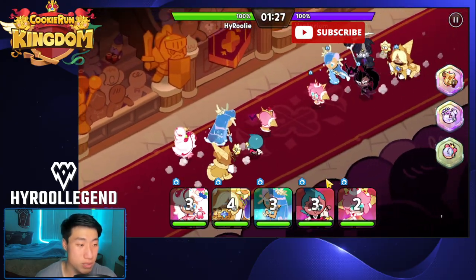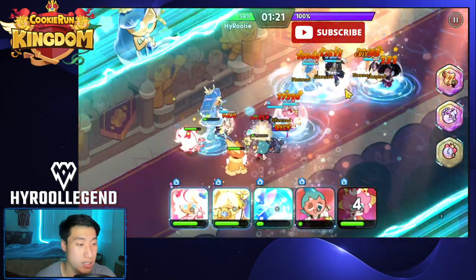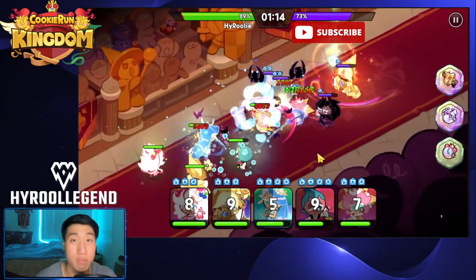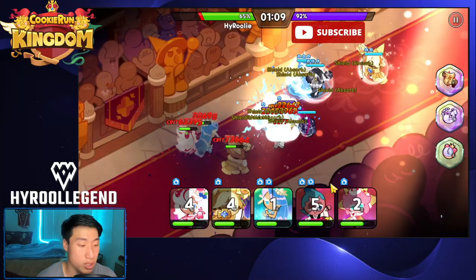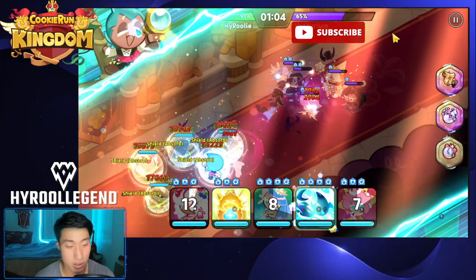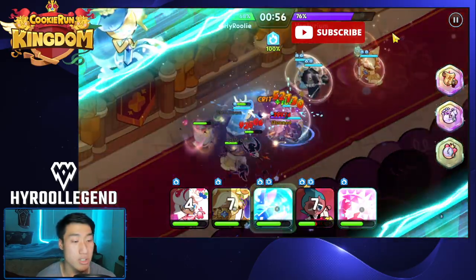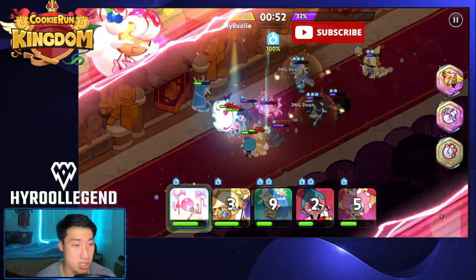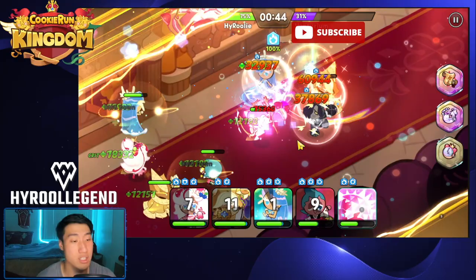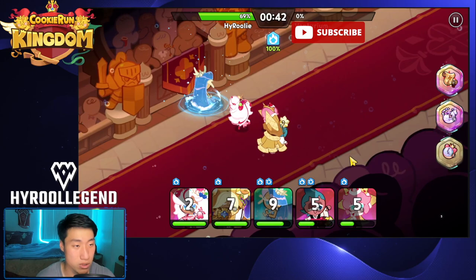Alright, here we go. This is a very popular team in Legend, Master, and Diamond: Crepe, Seafairy, Licorice, Pure Vanilla, and Black Raisin. I'm going to be versing this team with Crepe, and we'll also try it with Hollaberry. This person is in Masters, with Feather at level 5 and Scroll at level 5 — a little bit of disadvantage for them with the lower treasure. Crepe was able to beat this team. Total damage is going to be about 982,000 for Crepe, and damage received is going to be at 1,109,000. Definitely Crepe is doing a great amount of tanking here. Let's try the same exact team with Hollaberry.